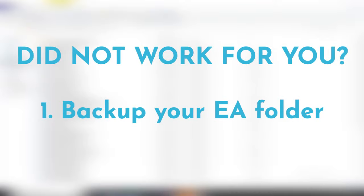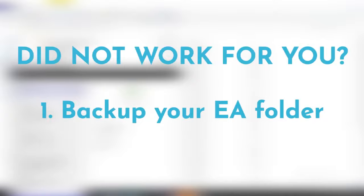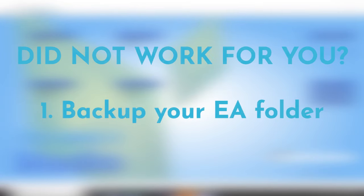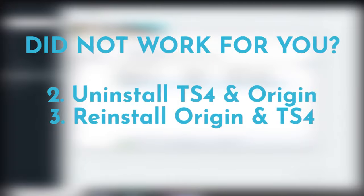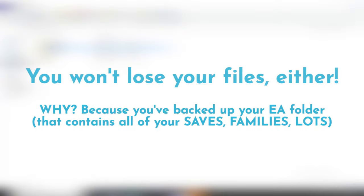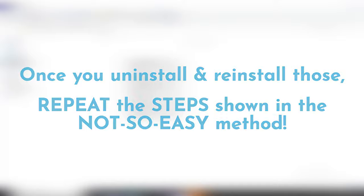Don't worry if your Sims appear naked after opening the game — that's because you copied CC from the old folder and you'll need to redress them individually. If neither the easy nor the not-so-easy method worked, back up your EA folder once more, then uninstall The Sims 4 and Origin, and reinstall both. You won't lose your game — once redeemed in Origin it stays in your library. Afterward, follow the same reset steps to copy your saves, screenshots, and tray files into the new EA folder.